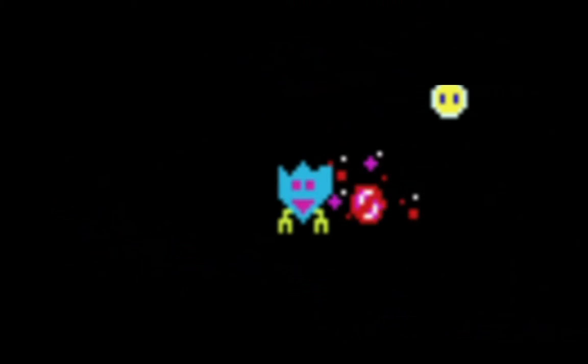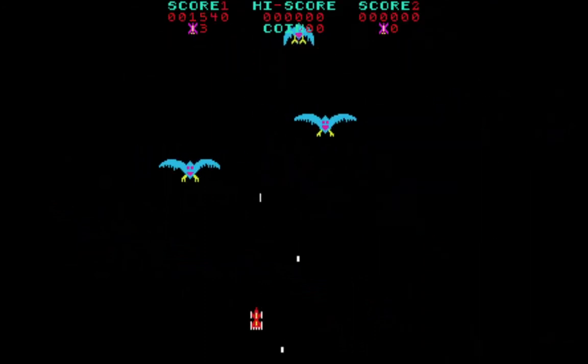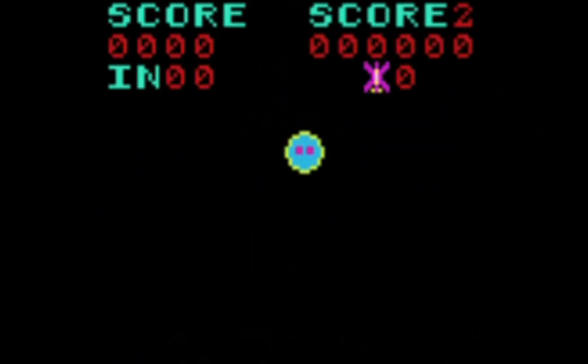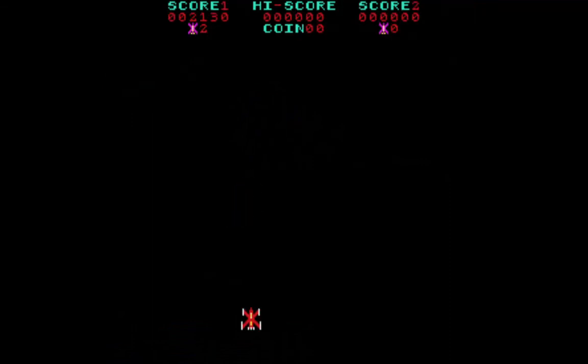Somehow these birds are able to fly with no wings, and the phoenix is able to regenerate its wings and continue on. The birds are also able to become eggs again like at the beginning, rising from the ashes like the myth, and become full-sized birds once again. Once you shoot all eight enemies, whether they're eggs or birds, you will advance to level four.